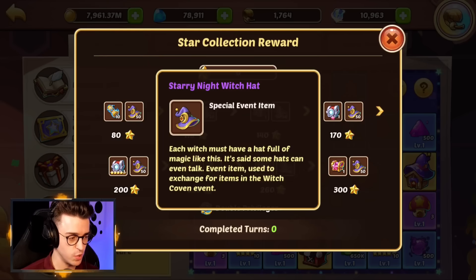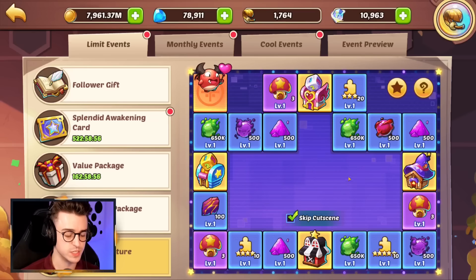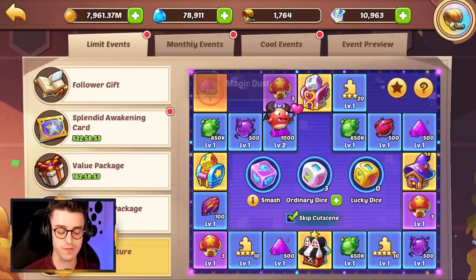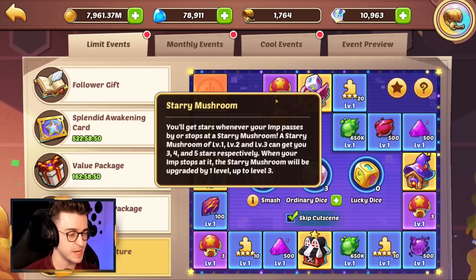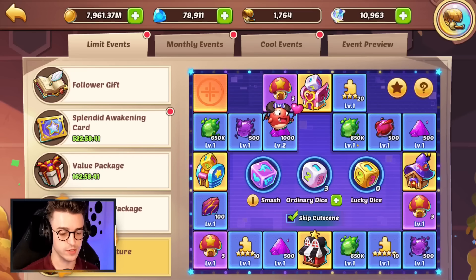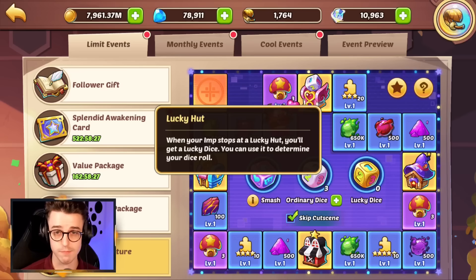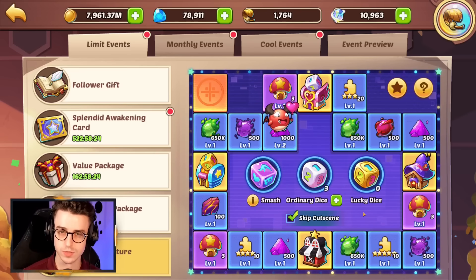We must look at Imp's Adventure, which is giving us our usual rewards. If you double the rewards, you'll get double of everything including the Starry Night Witch Hat. You roll a dice and it moves the Imp around, leveling up each tile you land on. The goal is to pass over starry mushroom huts, where you gain stars depending on the hut level, and those stars accumulate to get you all the rewards. One little trick: if you get a lucky dice, use it to skip the last six tiles before the lucky hut, allowing you to roll a six automatically and get another lucky dice in return, making a ton of free progress.